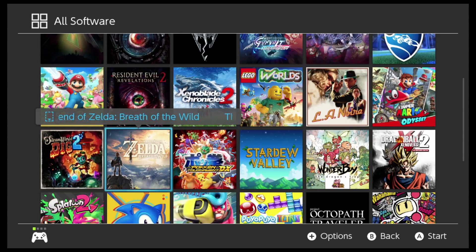Here's the other system seller and must-have on the Switch: Legend of Zelda: Breath of the Wild. The big open-world RPG in the Legend of Zelda universe, with a really compelling storyline.